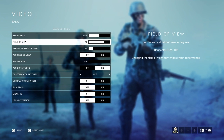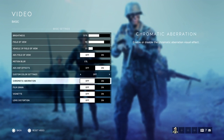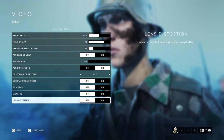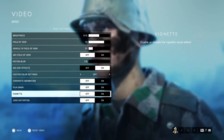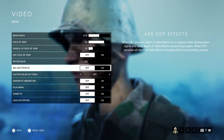I'd put the field of view up to something like 90 - that gives you a really nice wide view so you can see people come around corners. Go down and turn off chromatic aberration, film grain, vignette, and lens distortion. Take all those cinematic effects off, and you can also turn off aim-down-sight film effects.